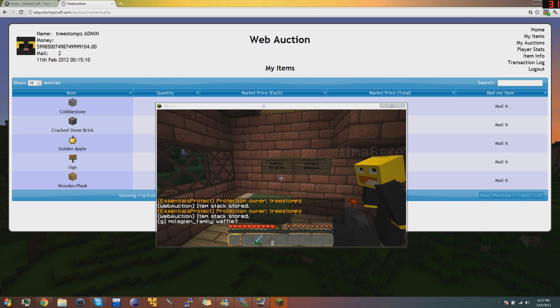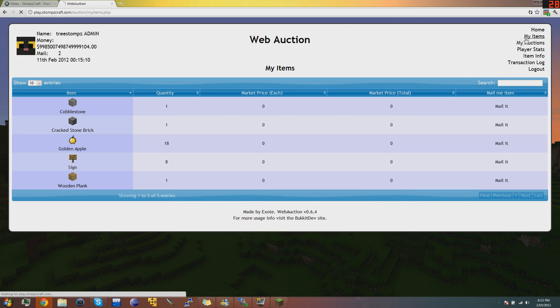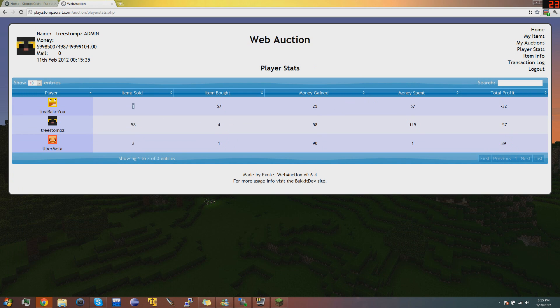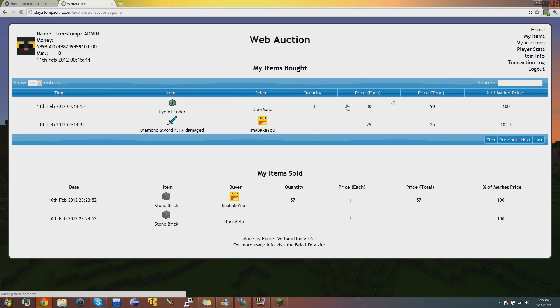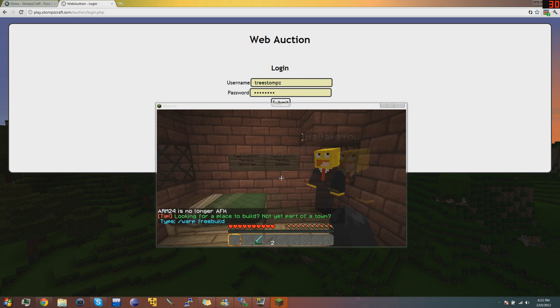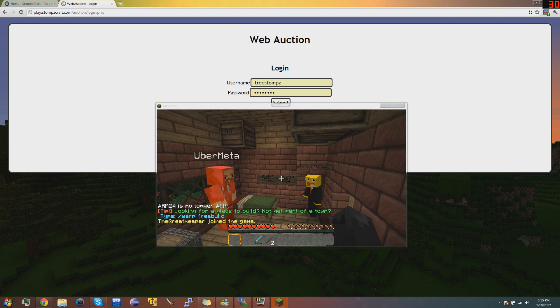So that's how you use WebAuction — I think I covered everything. Let me just look around real quick. You can see this dropdown here — Player Stats: Items Sold, Items Bought, Total Profit, Transaction Log. This is cool — it's a great thing. And of course there's a Log Out button. So that was WebAuction, it's a great tool, and I can't wait to see everyone trying it out. Catch you guys later, hope this was helpful.